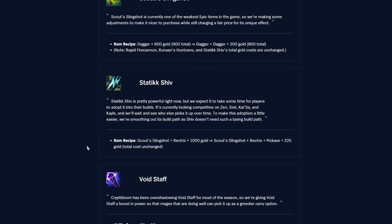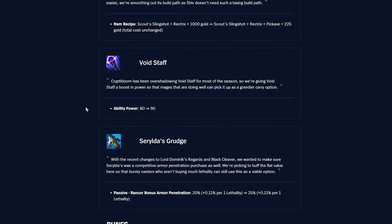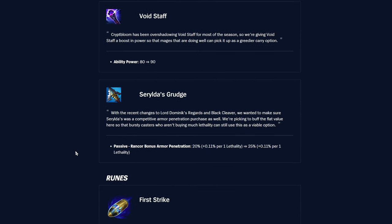Static Shiv recipe is slightly changed with total cost unchanged — gets an extra pickaxe and cheaper combine cost. Void Staff gets +10 ability power at no extra cost, which is always great. Serylda's Grudge passive Rancor bonus armor penetration goes from 20% to 25% base, giving an extra 5% armor penetration — pretty decent.